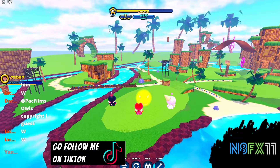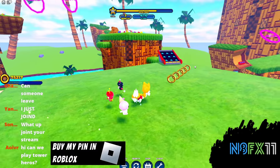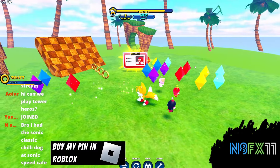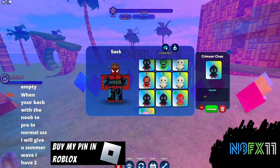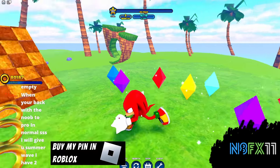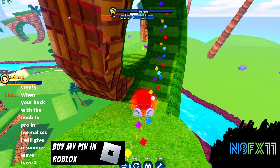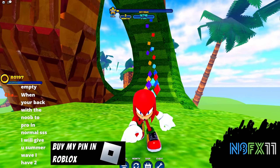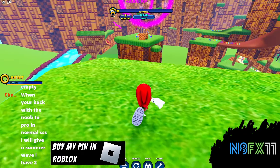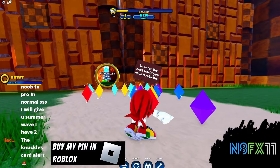Now we gotta find the Knuckles card. I see the Knuckles card! I saw it a minute ago but I couldn't get up here. We gotta hit the launch pad — and just like that we have unlocked Knuckles. Here he is in our inventory. I love the Knuckles skin, it's honestly amazing for its time. When this game originally came out everyone was talking about him and this skin deserves more praise. Now we should go unlock Snow Valley — we need four rebirths.